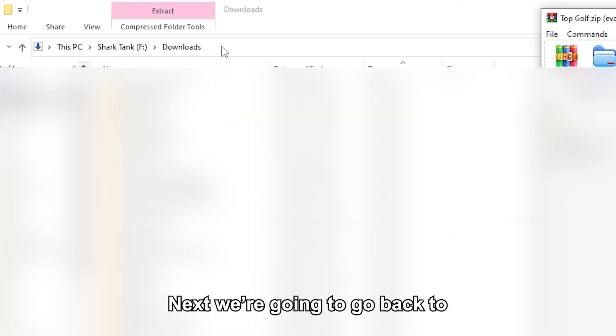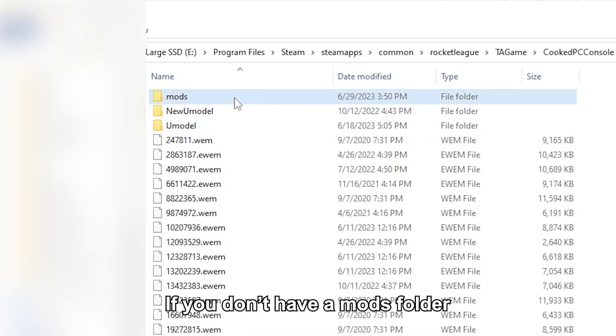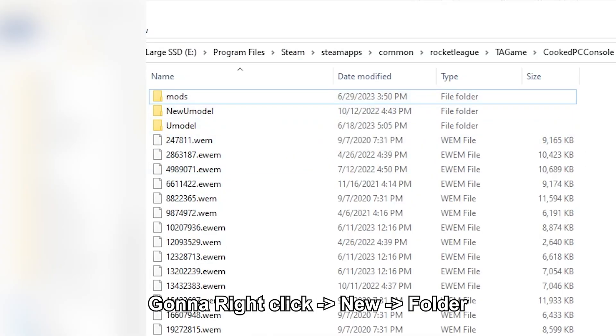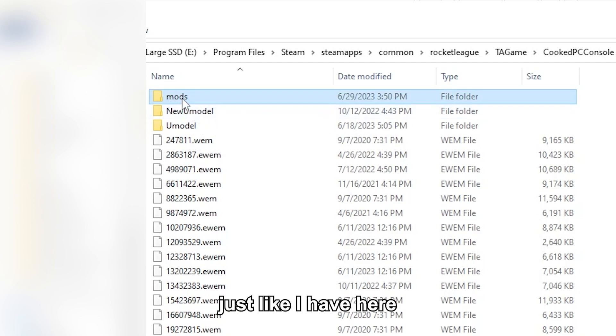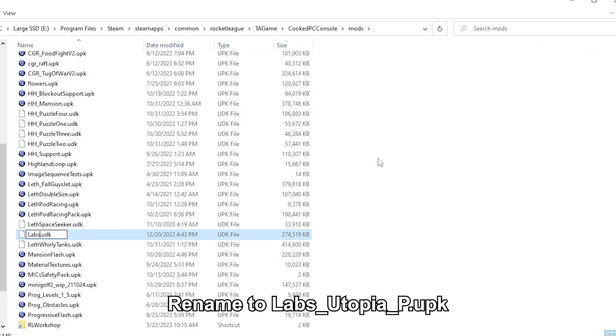Next, go back to the CookBC Console address. If you don't have a mods folder, right-click, select New Folder, and name it 'mods', all lowercase. Once in there, take the UDK or UPK and drag it into the mods folder. Then rename it to labs-utopia-p.upk.